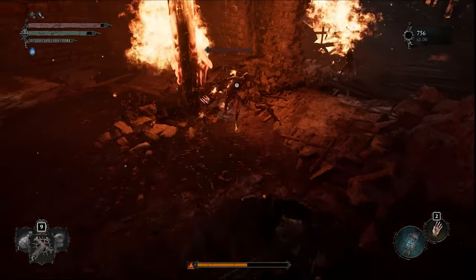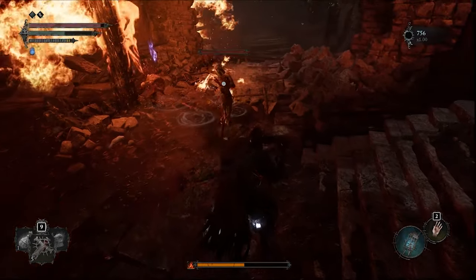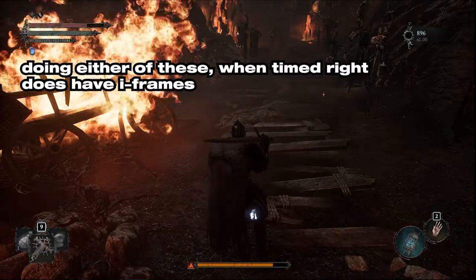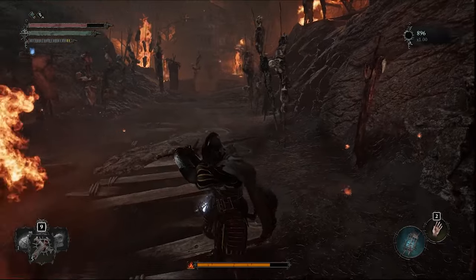There are two different dodges in this game. A single tap will be a sidestep or backstep, which is ideal for evading and then counterattacking, and a double tap gives you a roll to disengage from combat.